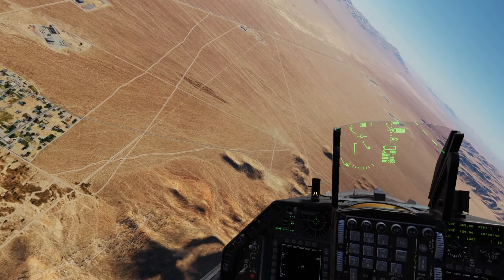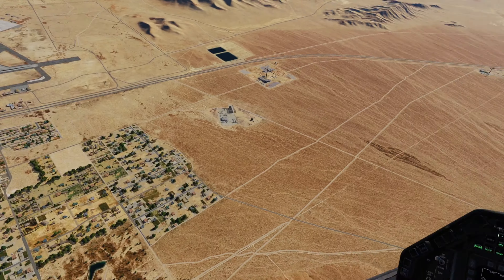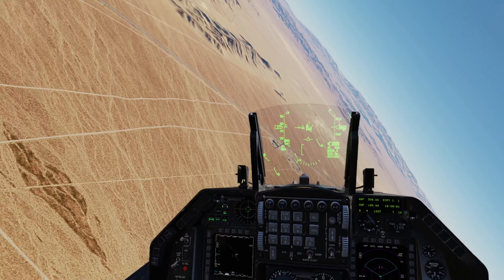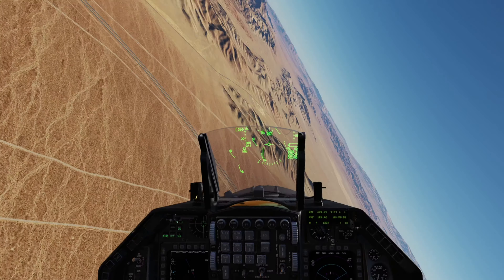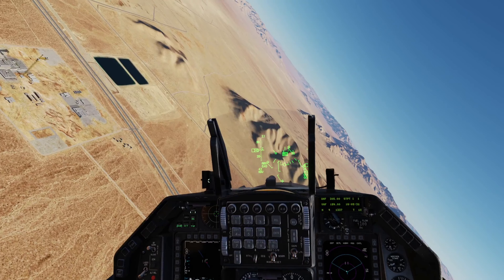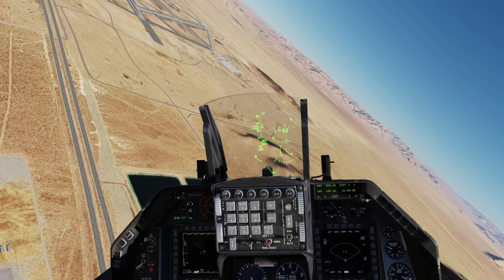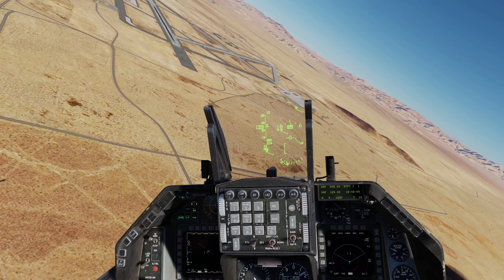Looking for about 3,500 feet off of low key — seems to be pretty good. I'm a little high energy on this one, so I kind of extended out just a little bit before going off low key and bringing that nose around. SFOs are all about energy management — I had a little bit of high energy at low key, so I just did a little fly-off for a second or two before I turned back into the runway. Bringing the nose to aim and crash it right into the underrun again.